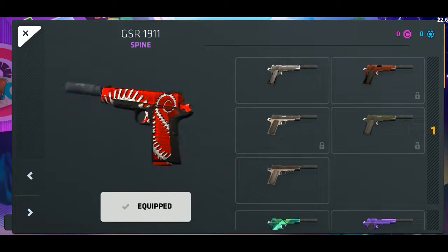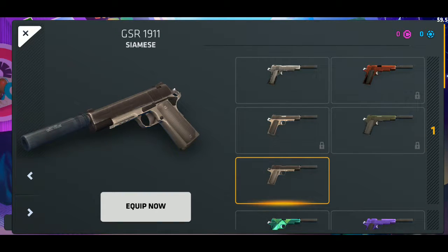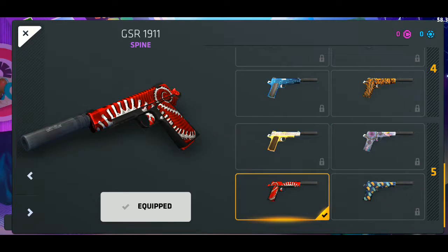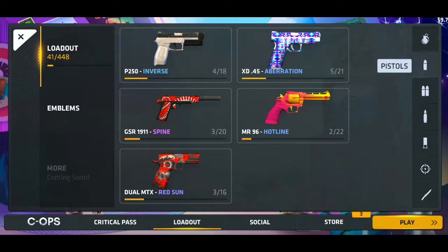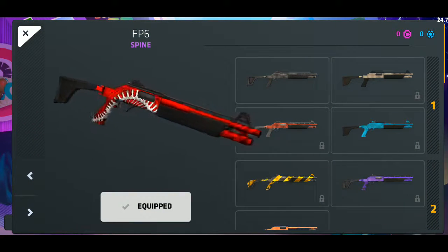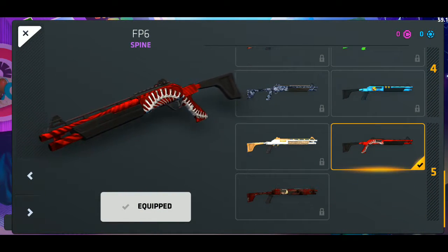Yo, Spying looks so much better than I expected — tier 5, which is really good. And the shotgun, the same one as the FP6, is really good too. So yeah, I'm opening some cases.